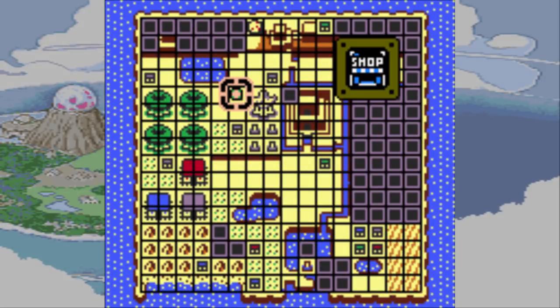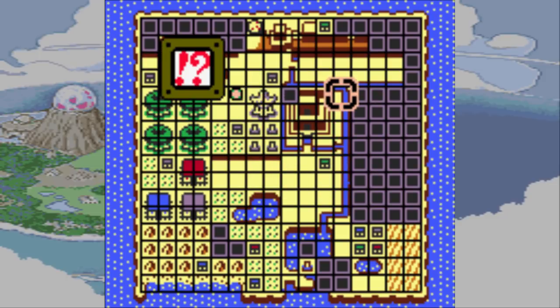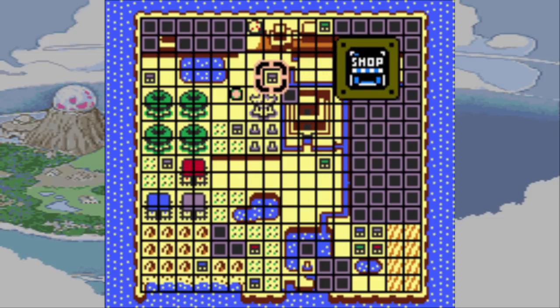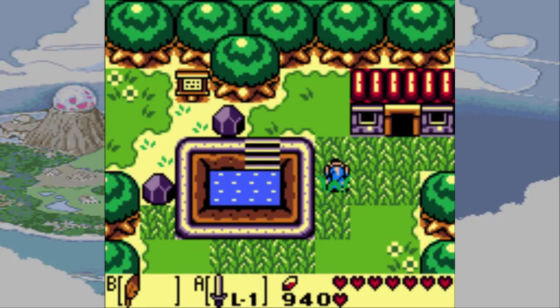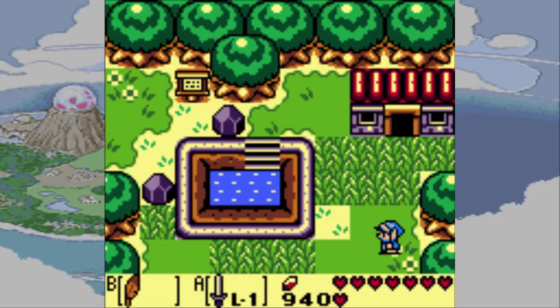There we go. Well, not exact center, but pretty much the center. There's still an entire area over here we haven't explored yet — we should explore that at some point. And probably up near Tal Tal Heights too. Yeah, I could have sworn this was the center of the map, but it's pretty much equidistant to all the important stuff anyways. With that, I think I'll end the episode here. Next time on Let's Play Link's Awakening, we're going to deal with our little new friend here — he is supposed to be flickering like that. And then side quests. Lots and lots of side quests.